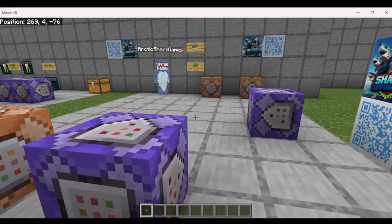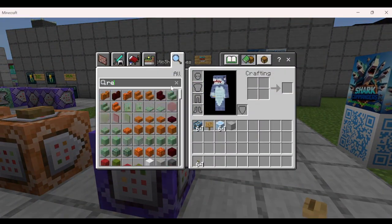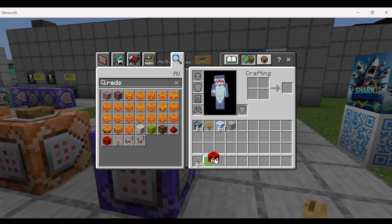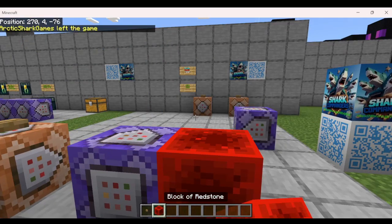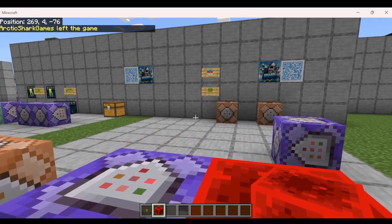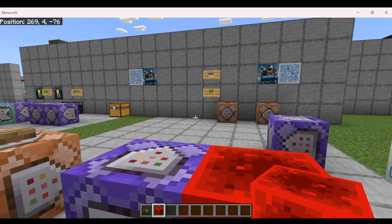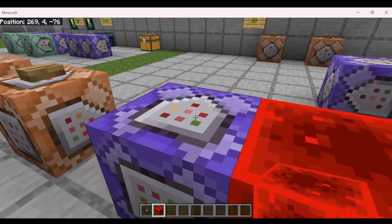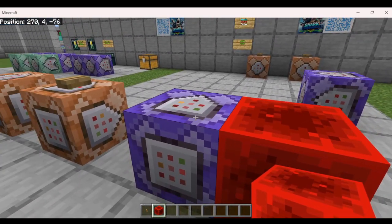Let's go ahead and actually turn the command on. I'm going to face it this way so we can see Arctic Shark over there, grab some Redstone, and power this command block up. And you can see Arctic Shark has left the game — so now he's been banned from the server. If he tried to rejoin on a new session, this command block will remember and continuously ban him forever.